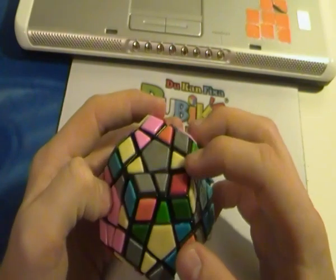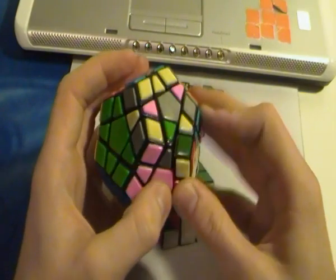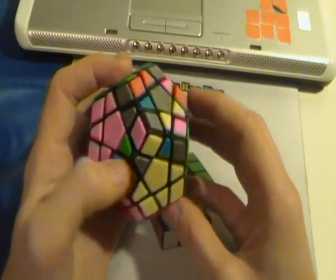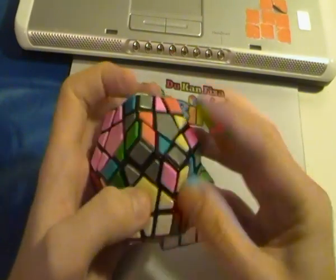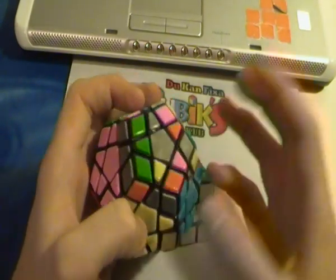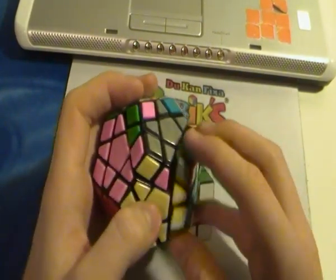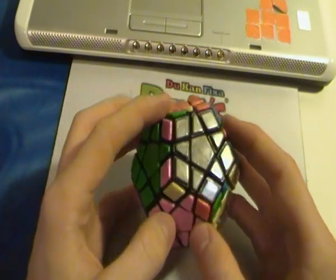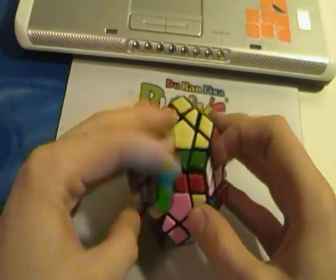Now I would do this edge — the red edge — like that. So these two, this is the easiest I saw. Then so this — and then I would move this out of the way so it's a three-move insertion instead. It's like cancelling a move. And then I get edge orientation and the corner orientation. And I don't know this PLL either, so I'll just solve it like this — edge permutation, corner permutation.